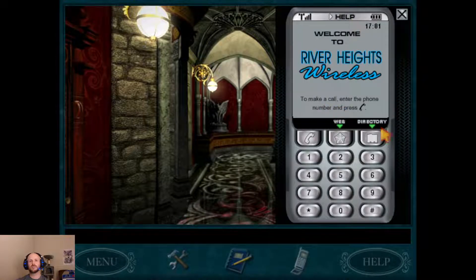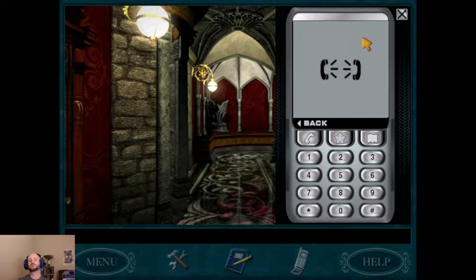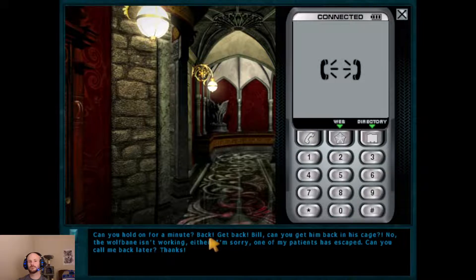Now we can make some phone calls. No one actually has anything interesting to say at this point, but I'm going to call this author because I think this scene is a little bit funny. [Author on phone]: 'Can you hold on for a minute? Get back! Bill, can you get them back in your cage? No, the wolfbane isn't working either. I'm sorry, one of my patients has escaped. Can you call me back later? Thanks.'